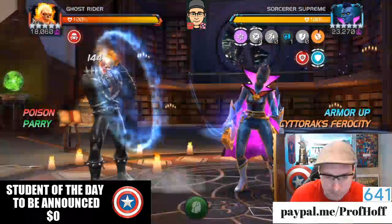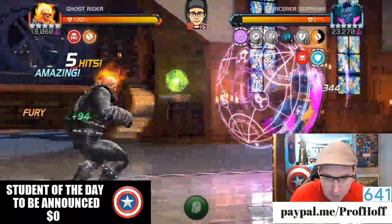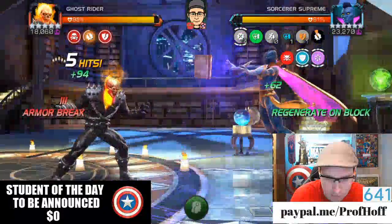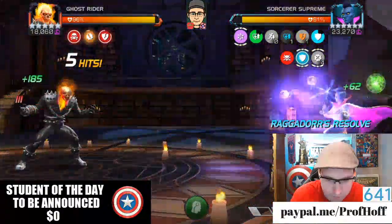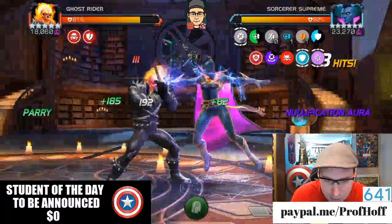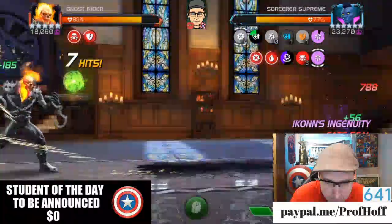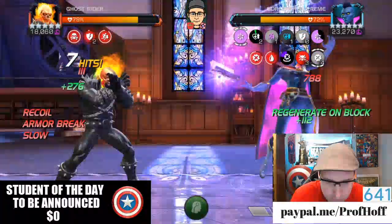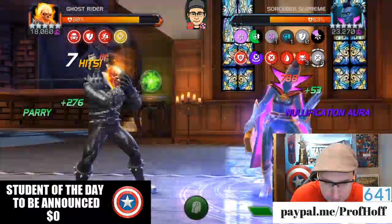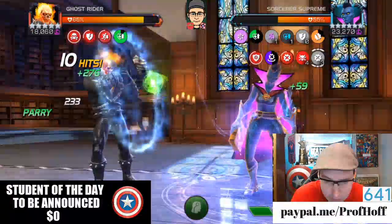Let's see how we do. Okay, Ghost Rider. The goal is always to get about 20% of the health down the first time I fight somebody. We got a little heavy beam. Regenerate — I don't even know where that came from. There are a couple of refreshes. She keeps gaining power. That's pretty impressive.